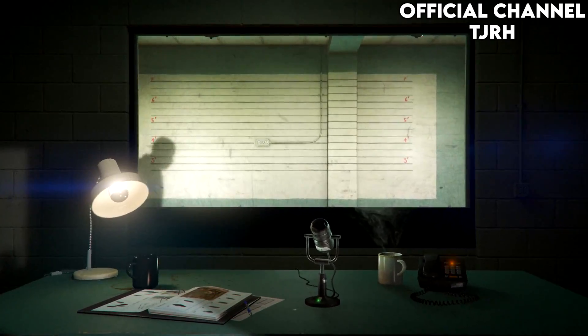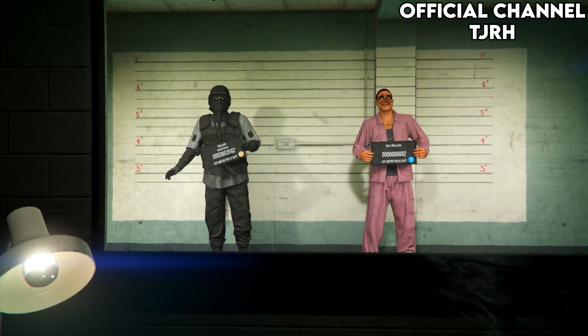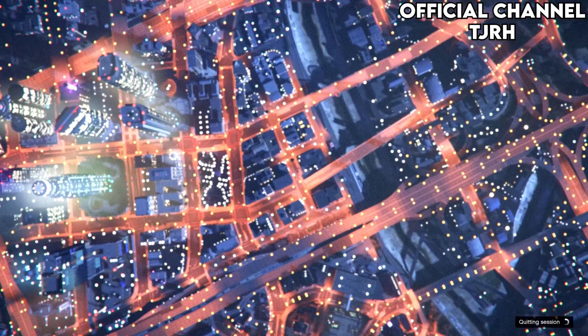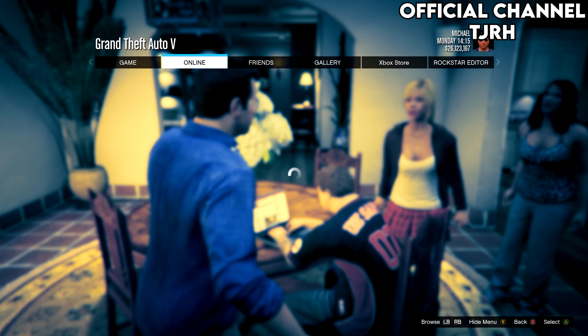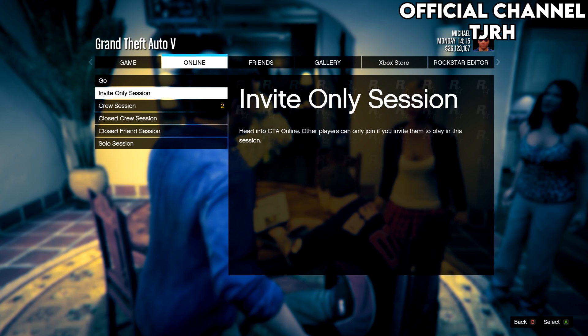This part is important — press B or circle on PS4 to return to story mode. Once you've loaded in, start up a brand new online invite only session.